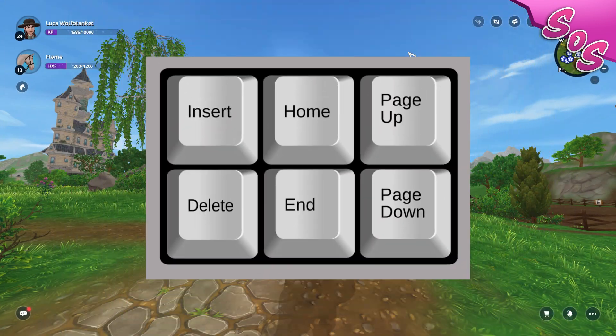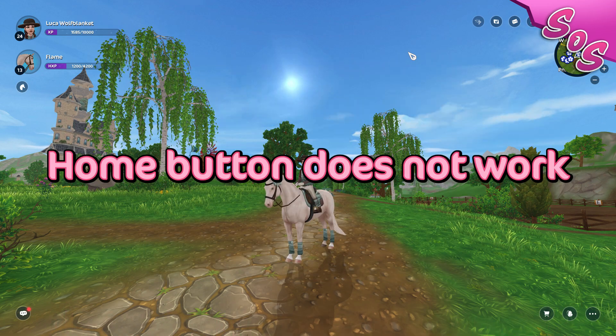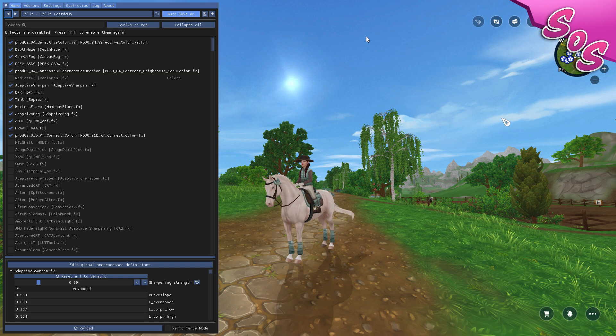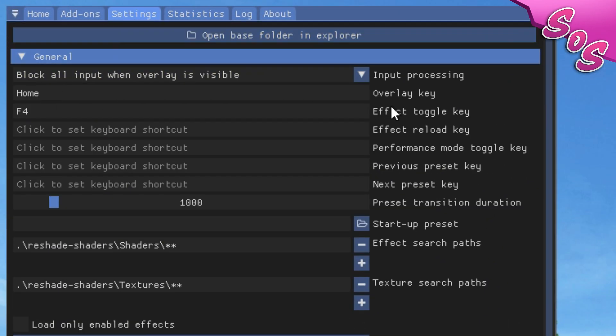To open the ReShade overlay, press the Home key. If this doesn't work and you're on a laptop, try pressing Fn plus Home. If that doesn't work, look up how to use the Home key on your specific device. In the settings, you can assign a hotkey to toggle shaders on and off.